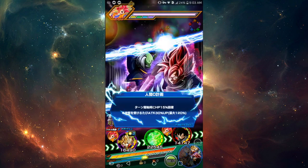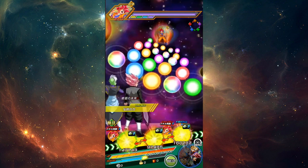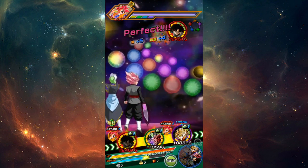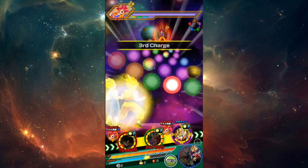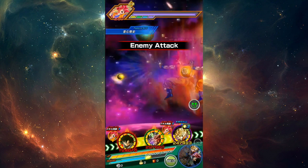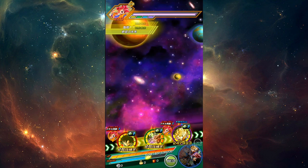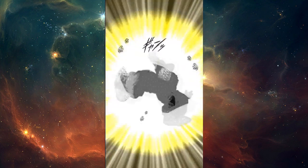Alright guys, we are back for another Dokkan Battle video. Today we are going to take a look at the new STR Goku Black — this is going to be the world tournament reward card for the upcoming world tournament over on JP. This Goku Black is actually pretty damn good, I'm quite intrigued by him. He's sitting at around a 600,000 attack stat, which is not bad.